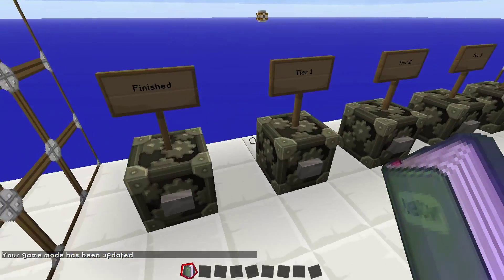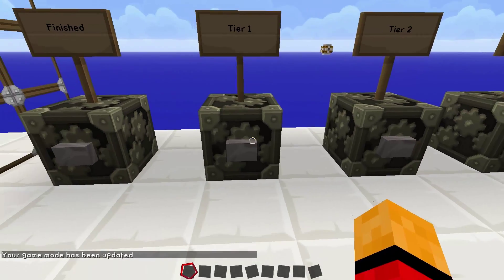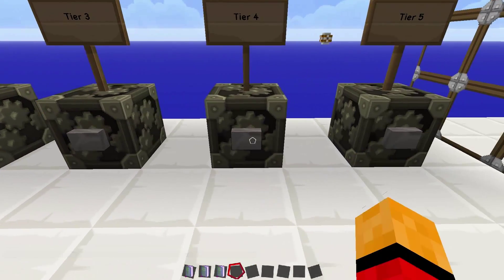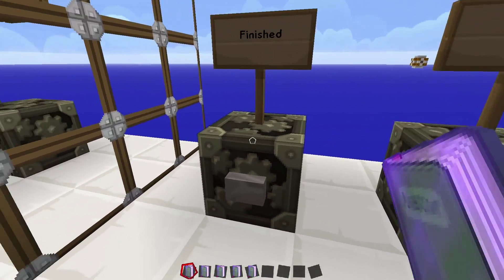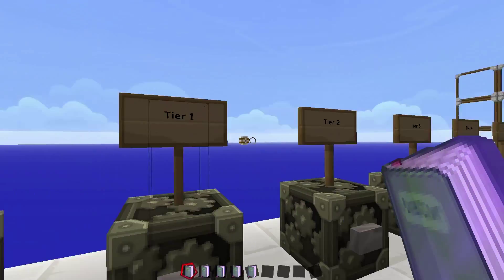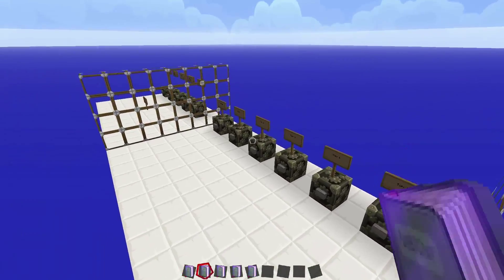So let me just go right into game mode C and start explaining how to do this. Let's get rid of this, and pick up one of each of these — tier 1, tier 2, tier 3, tier 4, and tier 5. I'm not exactly going to show you how to make exactly mine, but that command will be in my pastebin. A link to my pastebin will be in the description below — that is where all of my commands will be in these Redstone videos from now on.